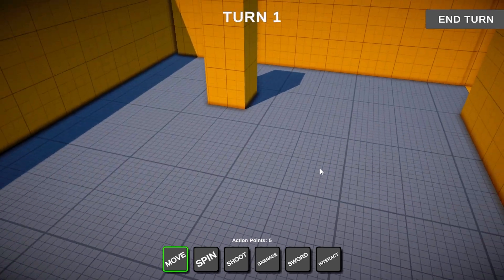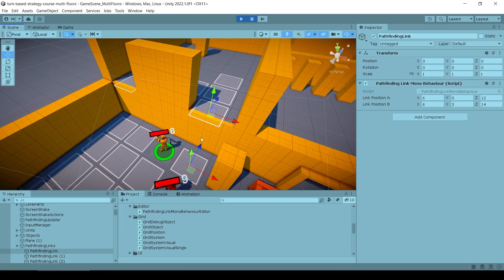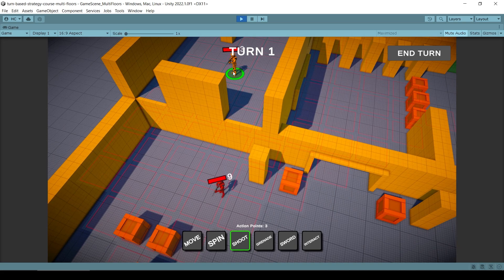We're going to modify the code to enable units to move between the grids, but we also don't want them to move to any position, so we're going to handle creating some pathfinding links. We're even going to make a nice and simple editor script to make those links easier to create.